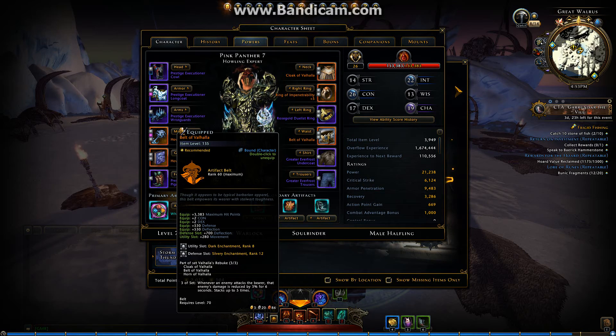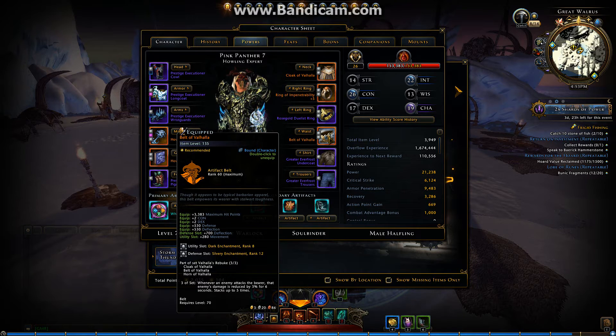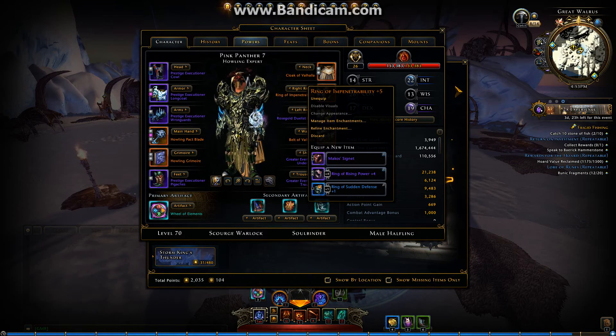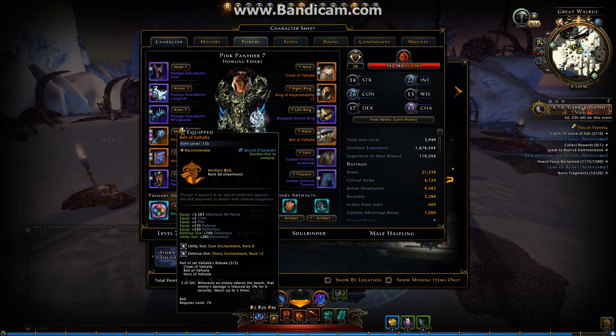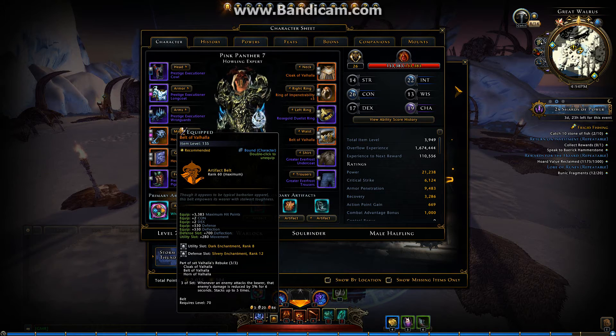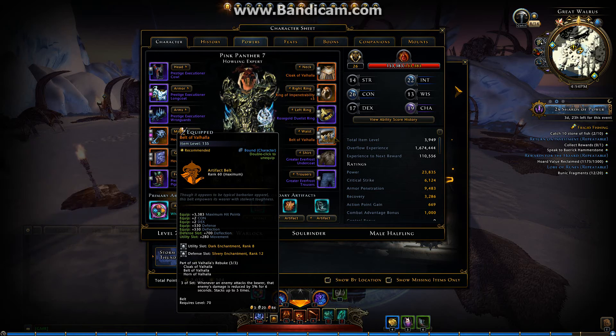Here is the set: whenever an enemy attacks you, that enemy's damage is reduced by 3% for 6 seconds, stacking up to 5 times. It stacks similarly to Ring of Raising Power. When you reach 10 stacks and keep attacking, you keep hitting 10 stacks. It's similar with this set, but in PvE the stacks build slower because enemies have slow animations. In PvP, probably everybody will have these stacks. The set debuffs the damage of the people who attack you, so it's good to wear on toons that are always focused, like maybe Gwyph or SW.